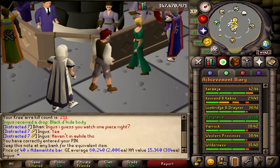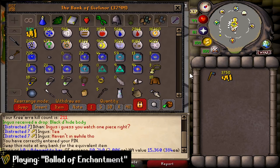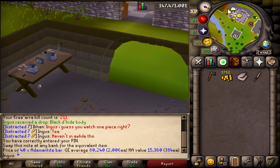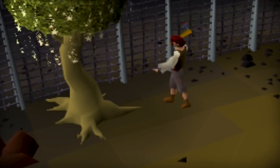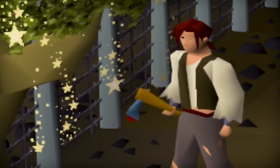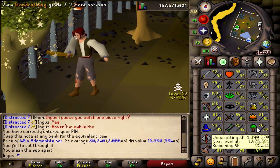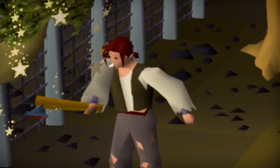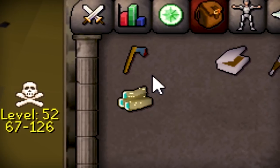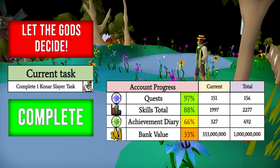We're gonna need a tinderbox. We'll go to the Edgeville lever. I wonder if anyone actually PKs here. Just chopping magic logs. It's already been like two minutes — I guess I do just have the level for it since magic logs are 75, and I'm using a rune axe which is really not the best thing to chop these. We got it! Let's light it up right now. We got the second one right off the bat. One elite task complete — a Konar slayer task.